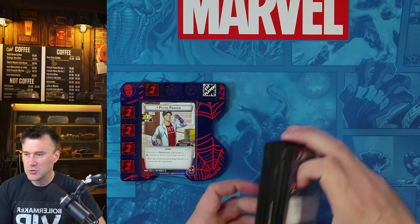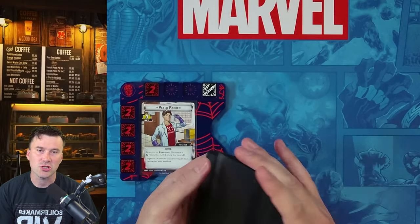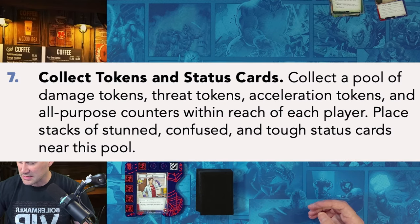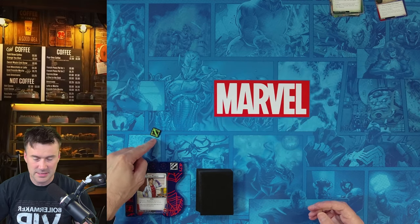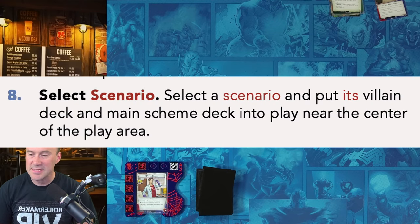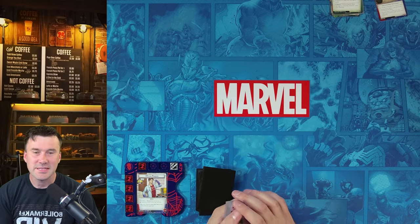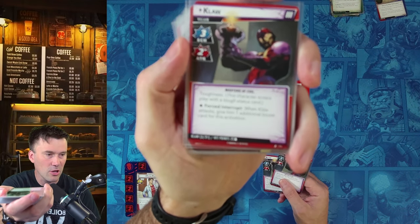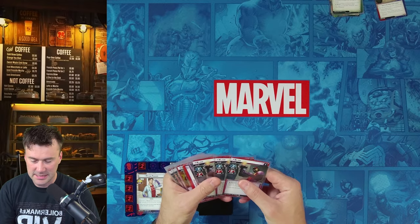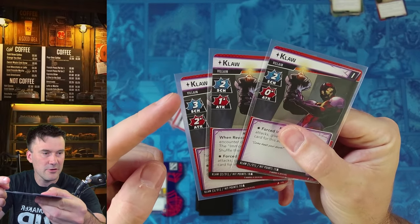We shuffle the deck up and zoom out to get more space, since we need to collect tokens and status cards. I use ready tokens and exhaust tokens, which I highly recommend since it's easier than physically exhausting cards. Now we have to select a scenario — we're going to be playing Claw. You gather all of his cards, then take his villain cards. We're playing on standard difficulty.